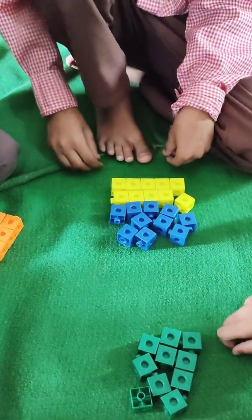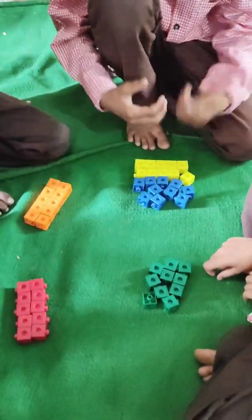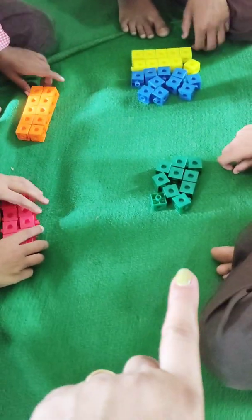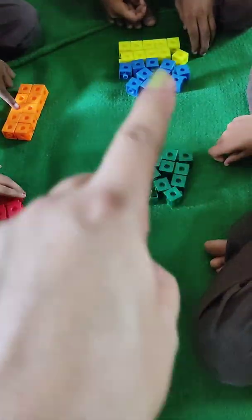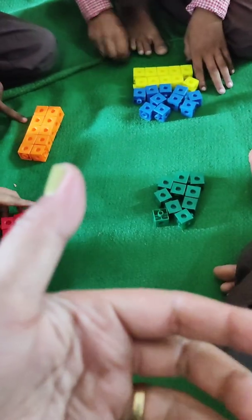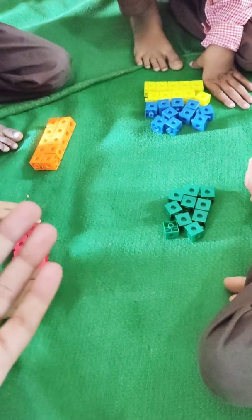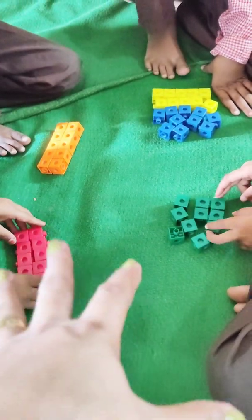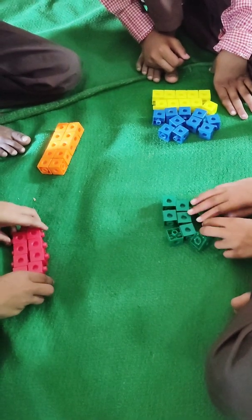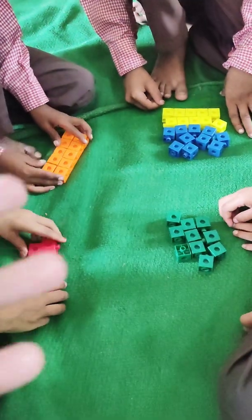Okay. Now, tell me. Who has more blocks? Zyada kis ke paas hai? Who has more blocks? You have 10 blocks. Shanuma has 10 blocks. Vanshiga has 10 blocks. And Anas — you have 20 blocks. So, who has more blocks? Zyada kis ke paas hai? Anas. And you all have less than Anas. Aapke paas Anas se kam hai. Anas ke paas aapse more hai. Zyada hai.